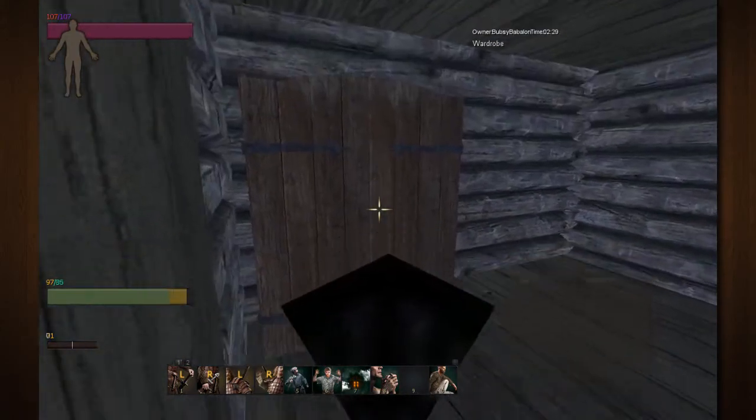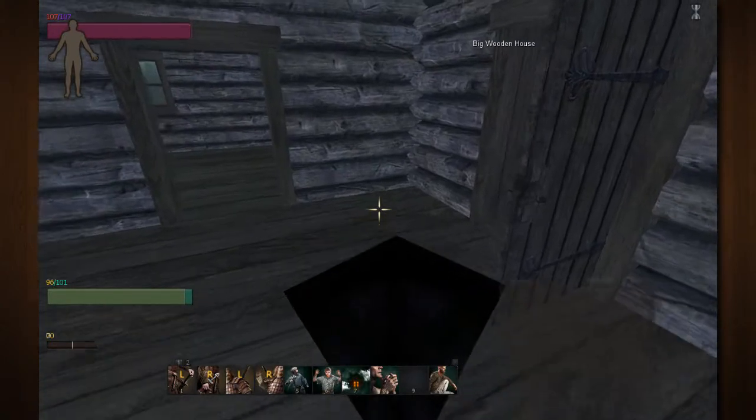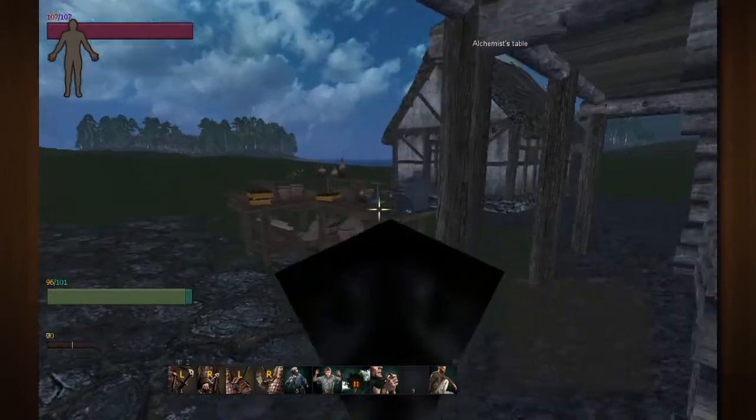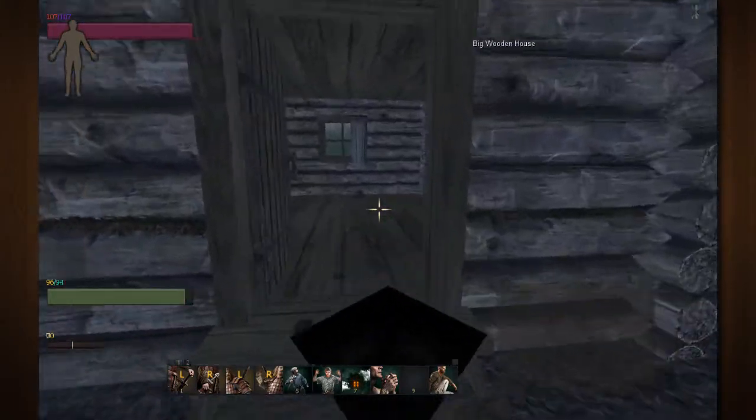I'm going to place it right here, and just like that I now have a wardrobe inside of my little room. The other cool thing is that all objects created through carpentry can be placed in there, including workbenches and alchemy tables — so you can actually put your alchemy table inside here.